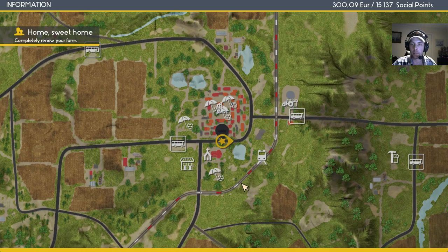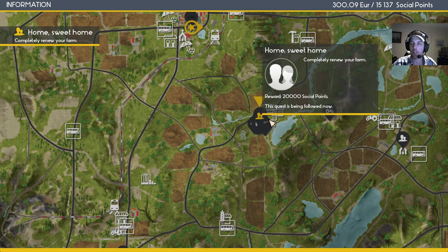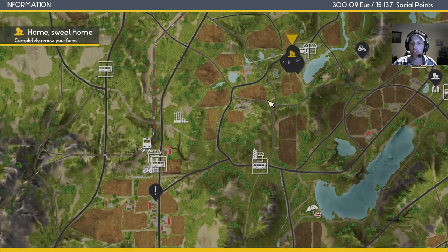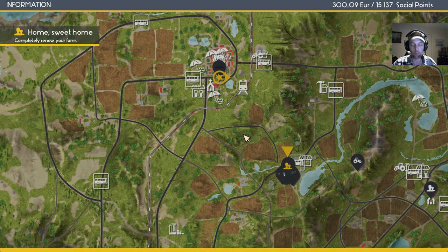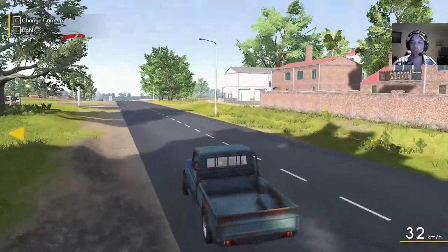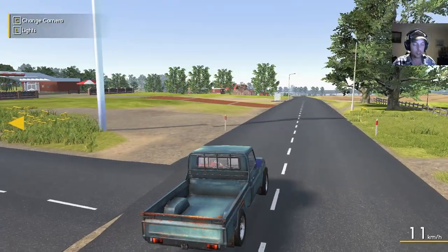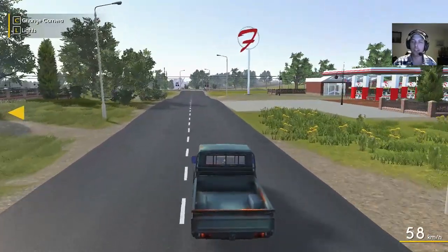Let's check the map - we have a church, a bus stop, gas station, and train stations. For now we're going to head on home and harvest our field. 'Going to church would be a good idea - you'll be considered more social.' I don't think a lot of the social abilities are in game yet. We've gotten social points for doing tasks and jobs for people, but I'm not really seeing where they're useful yet other than field purchases.